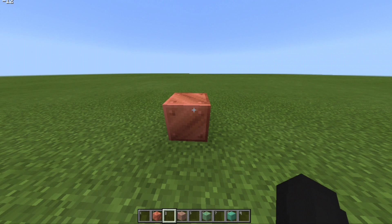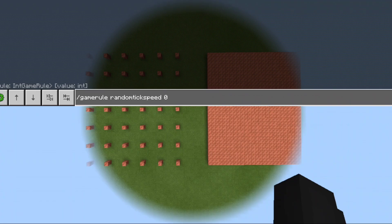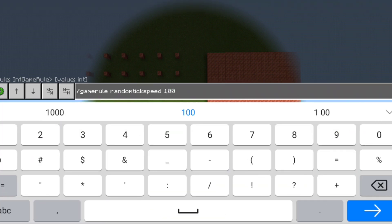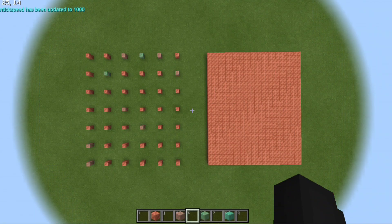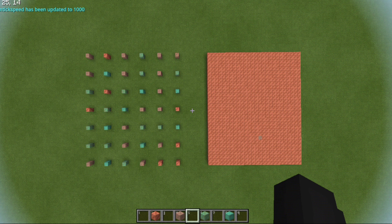Copper can be really useful for spyglass, lightning rod, or whatever use you have for it. I have made a test display here — one is the fast way to oxidize copper and the second is the way which people normally might use. I'm going to set the random tick speed to 1000 so you can see the difference. As you can see, the left side — the fastest way — the copper is oxidizing very quickly. This is not possible in survival mode but this is just for testing. As you can see the left side oxidized very quickly compared to the right side which only has one block turning into the exposed variant.